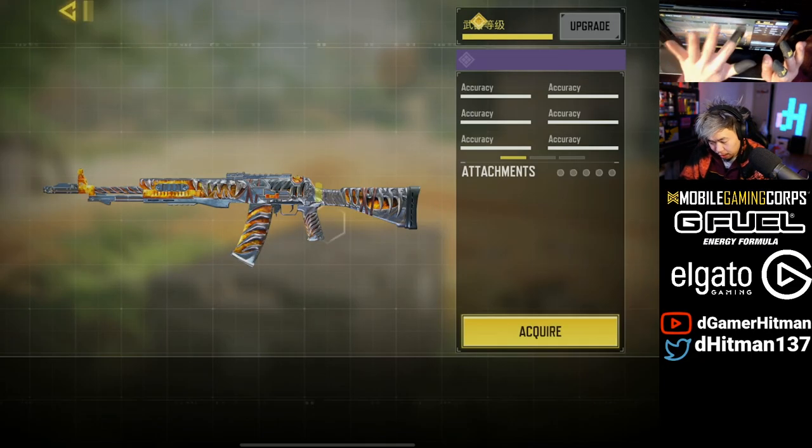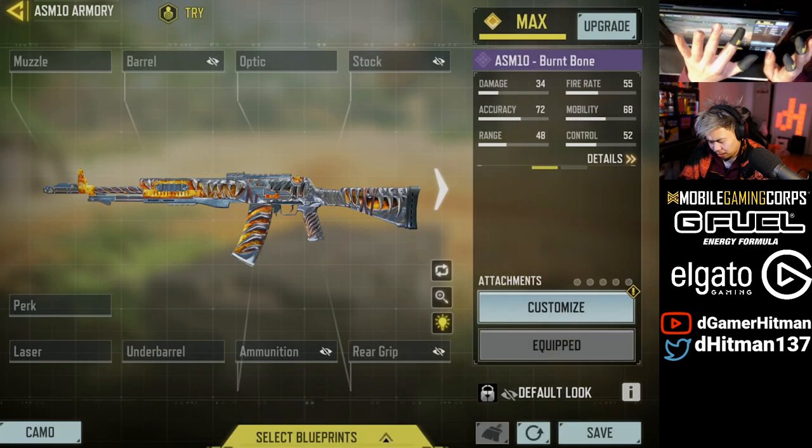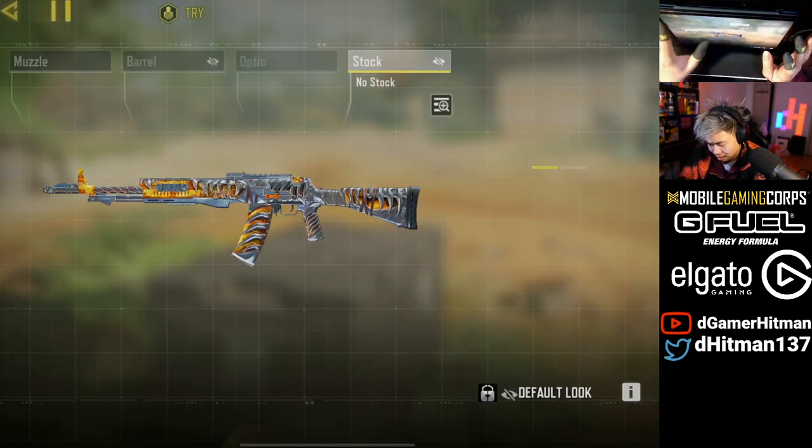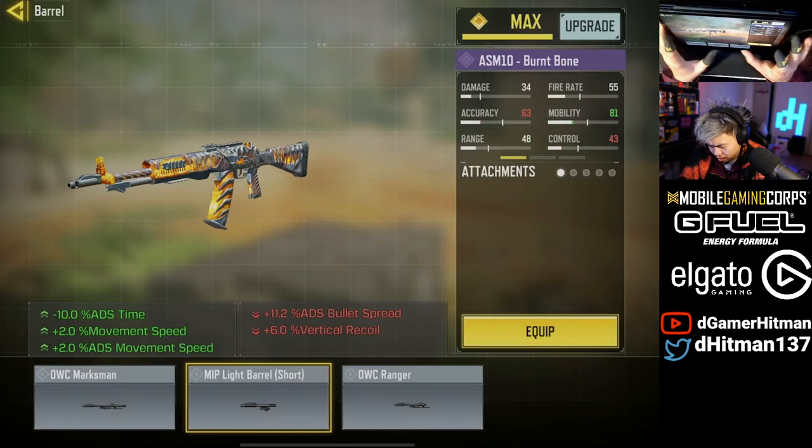Go ahead and do like a lowest mobility build, and then we'll switch it up into a fast mobility, highest mobility. So 68 goes up to 76, goes up to 81.